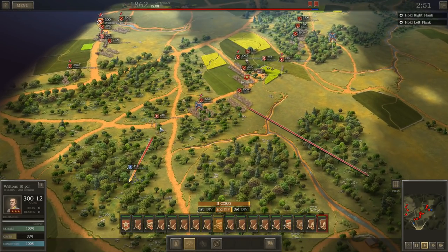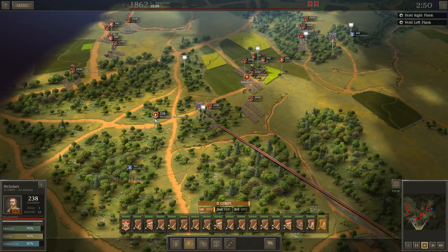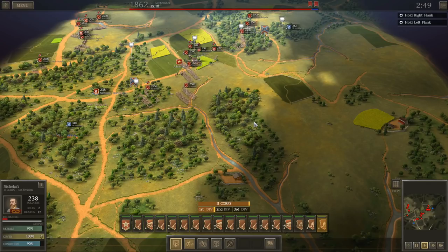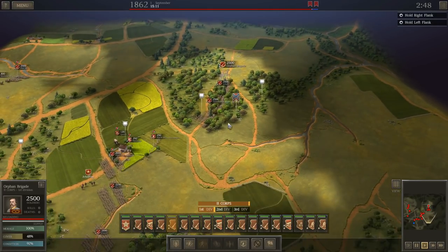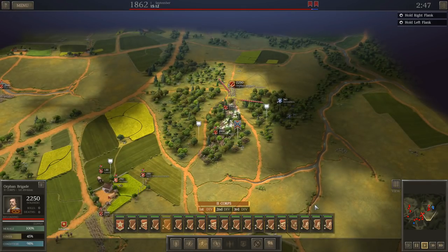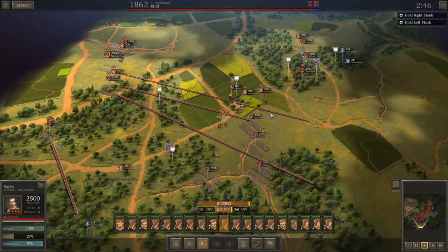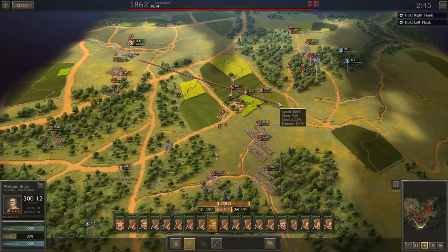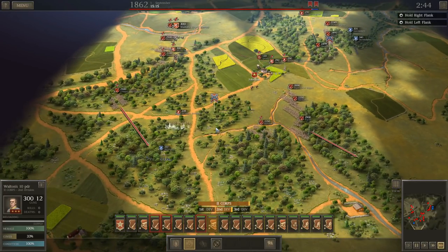We're on to the Battle of Chantilly. The odds are going to be basically even — we're both going to have about the same number of troops on the field. I'm rushing to get the best ground possible, as I always do on this one. I want to hold right at the edge of these woods and leave him out in the open to fight at me from the fields, cover my flanks with skirmishers, and just sit back and let him come at me.